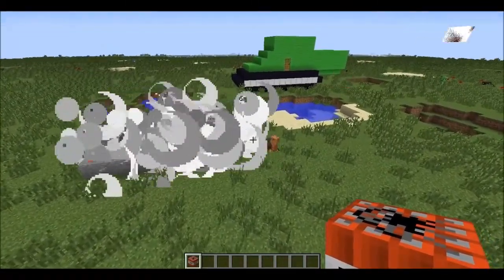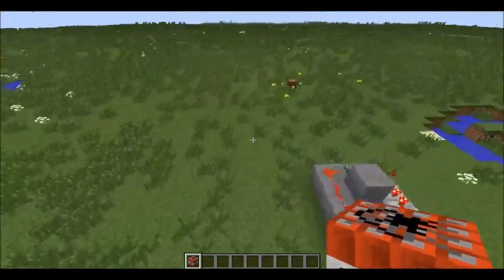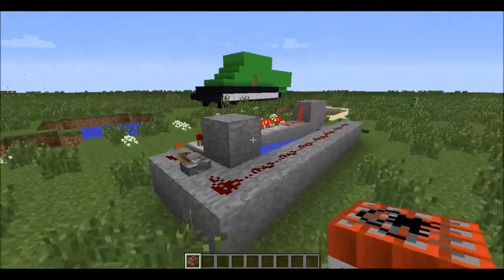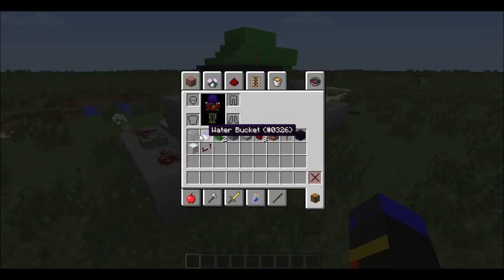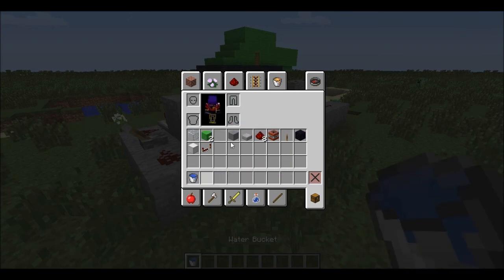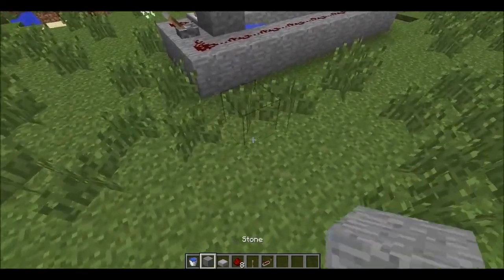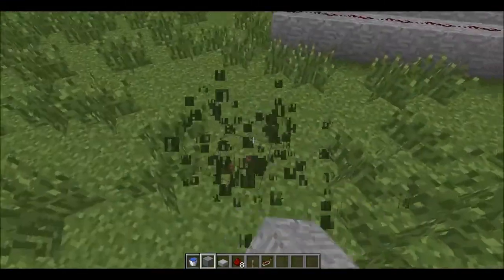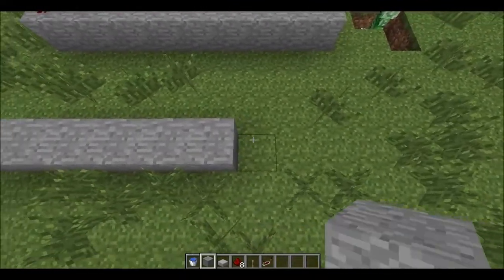That is why you don't stand there. So basically, how do you build that? There are processes that go with it. You are going to need all of the following that is in my hand. Okay, so start by building a wall — I recommend nine blocks.